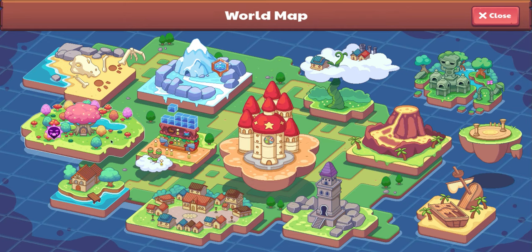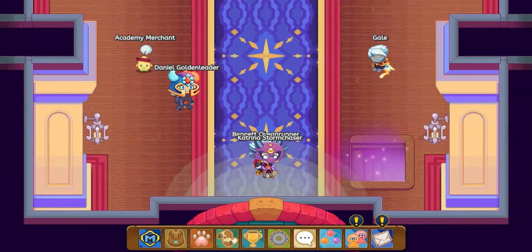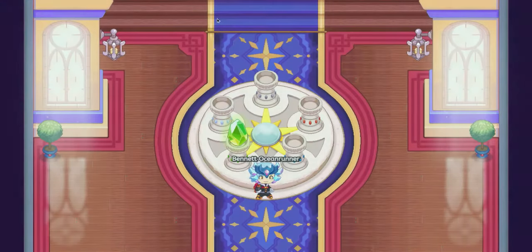After you finish it and beat the boss in it, you're going to want to open up your map and travel over to the academy. You're going to want to go to the second room because it will bring you here.